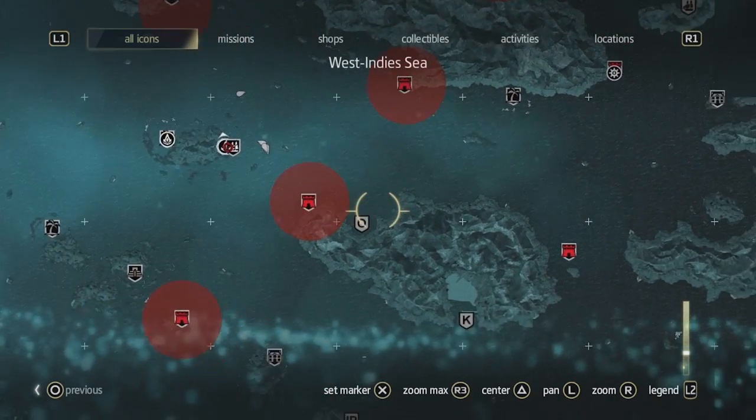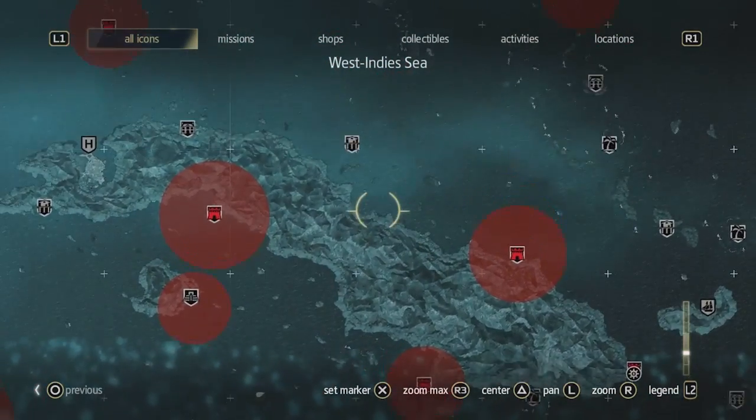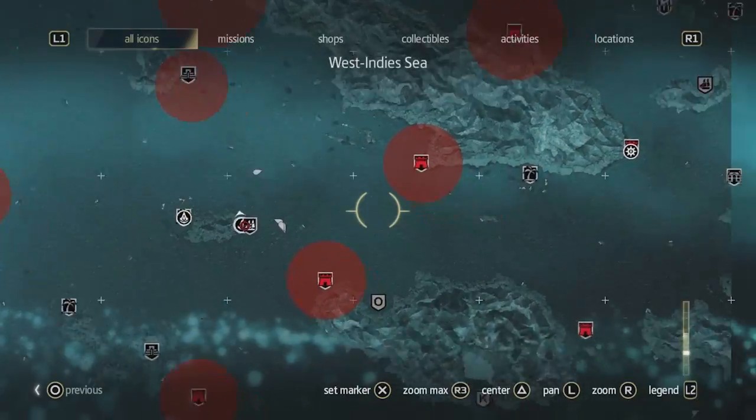But as we zoom out, we want to show you the world that we have. Many locations, over 50 locations, centered by Cuba, the Bahamas and Florida up north. This is a massive world — there's a lot to find and do in this Caribbean Sea.